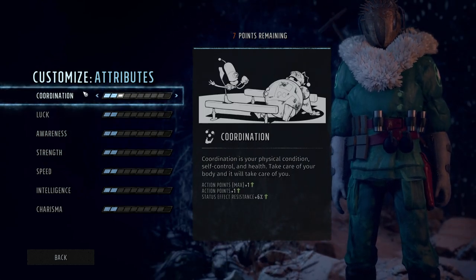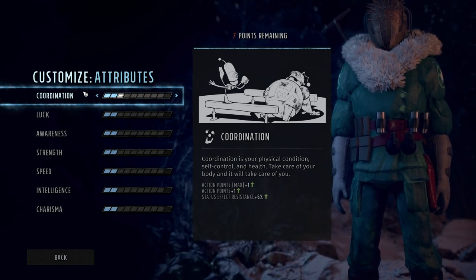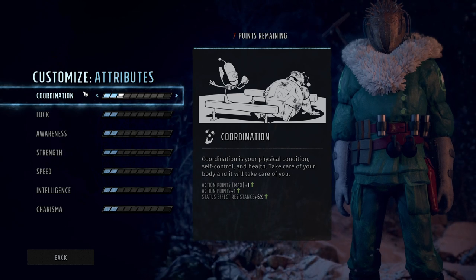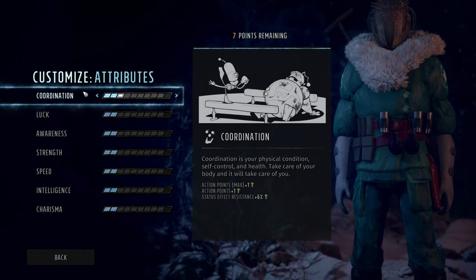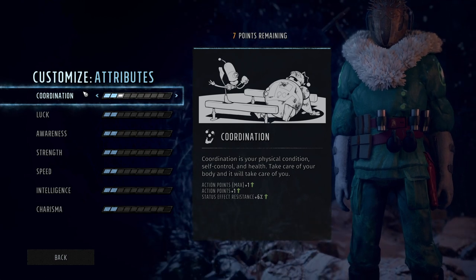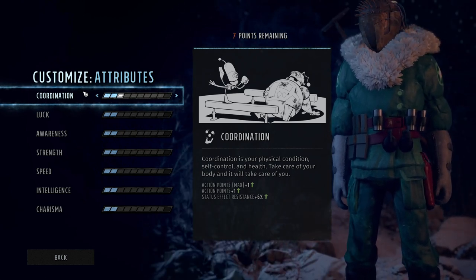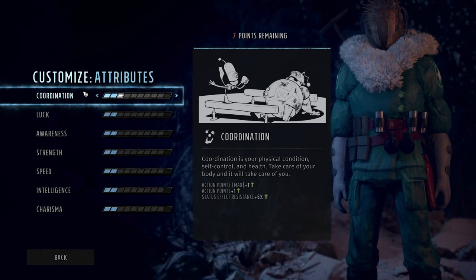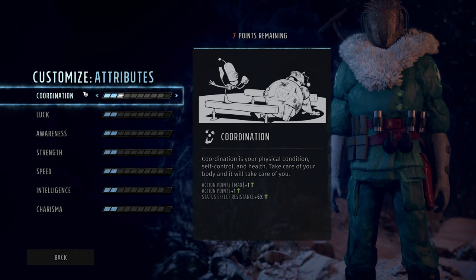So those two are your most important because that's where most of your damage comes from. Coordination is your physical condition, self-control, and health — I don't like that they use the word health here because coordination does not literally give you health, that's what strength does. Coordination actually gives us extra action points per level, max action points, and status effect resistance as we level it up.